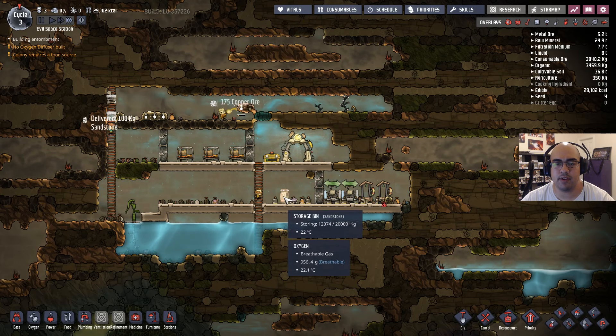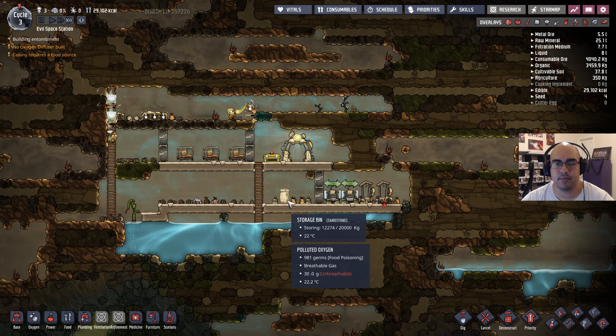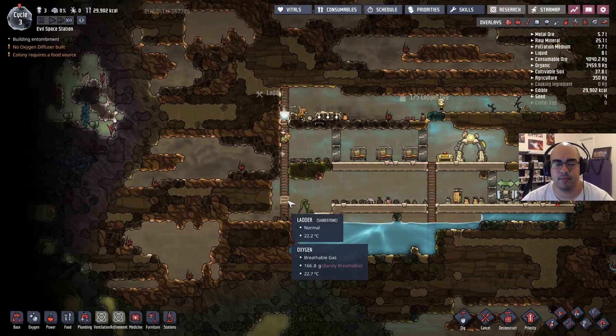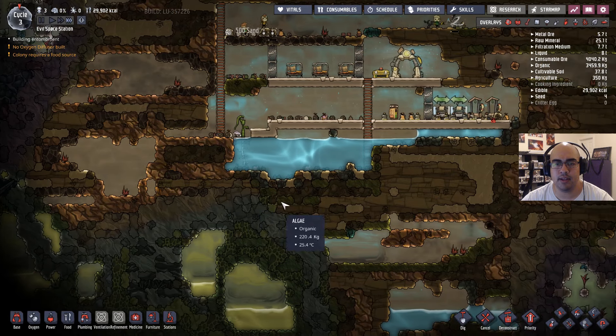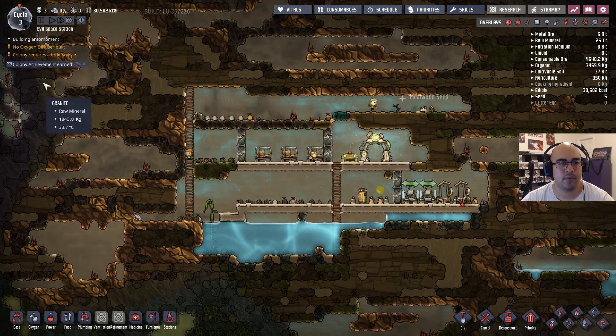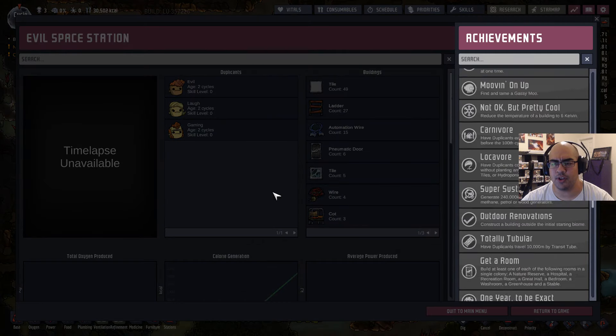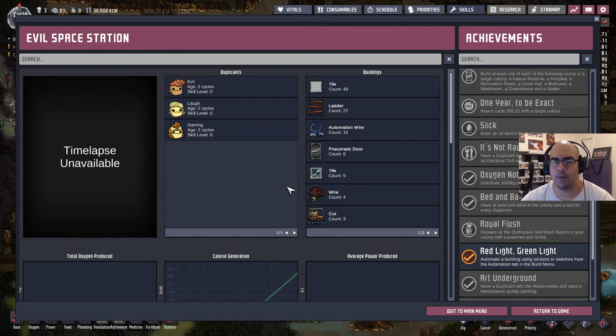Oh, I have one of these. Oh, these are new — whoa! Automate a building using sensors or switches from the automated tab in the build menu.